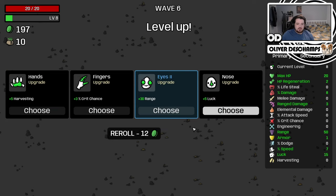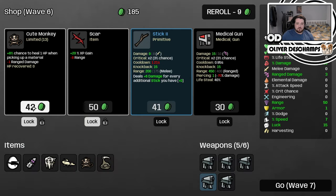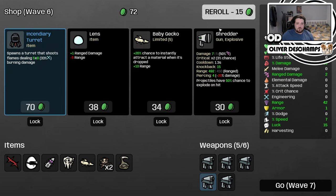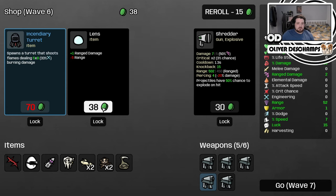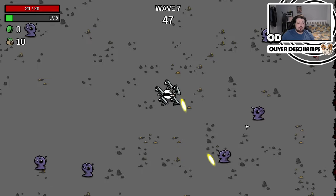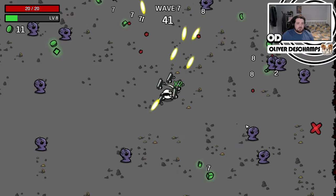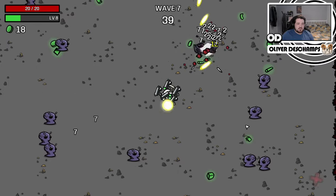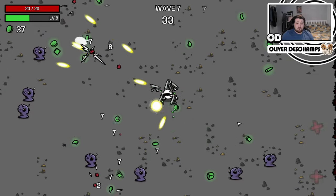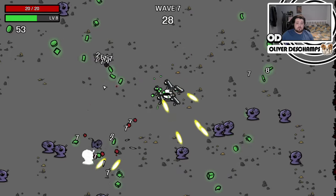Range damage, yes. Damage, yes — I will take both of those. Reroll. Take that, take that. We did spend to zero, something I try and avoid doing, but you can't always avoid it — especially when trying to increase damage to new levels so we can survive this onslaught. Even when they spawn quite close to us, we're able to kill them before they get to us, which is quite nice.